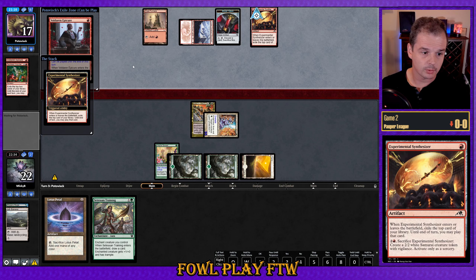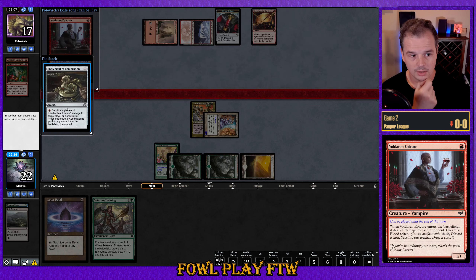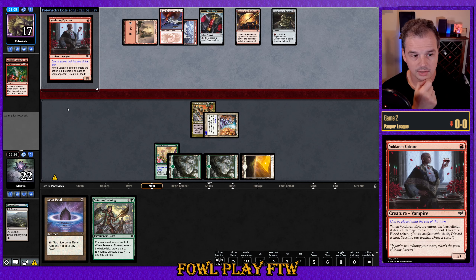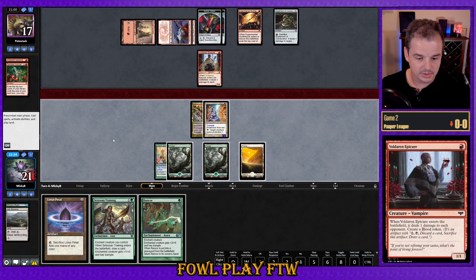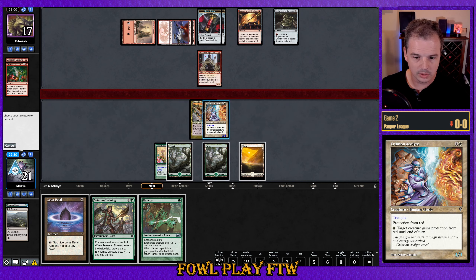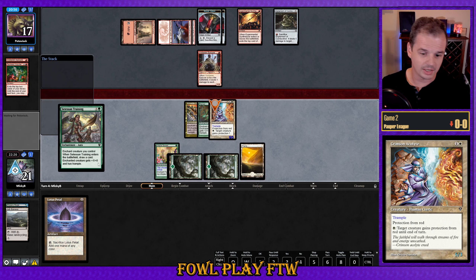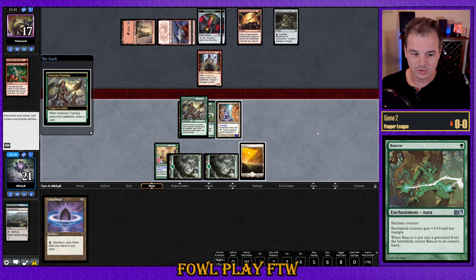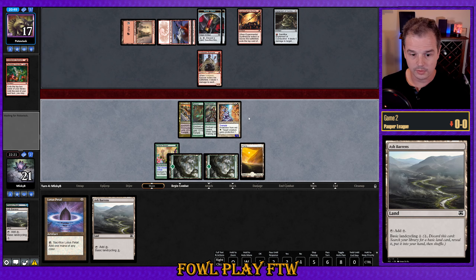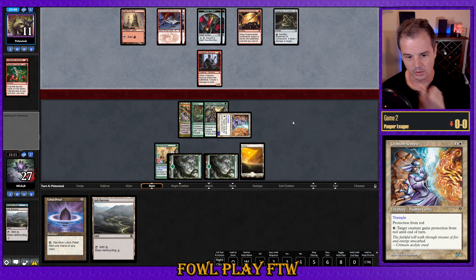Synth from the Reckless Impulse, finding Implement of Combustion — and they've also got the Epicure there. If they broke on land, that's pretty good for us. There's the land, there's the Epicure at one damage to us — back down to 21. Five cards in our opponent's hand and we find Rancor, so that's just got to be a lock at this point. We'll show that we already had the Rancor in hand to stem the salty feelings of chaining Sertessen Training into something as strong as Rancor. Ash Barons off the top — go ahead and attack. 27 life should be a pretty strong spot to win. We're even holding up Plains to give protection from red should we need to.